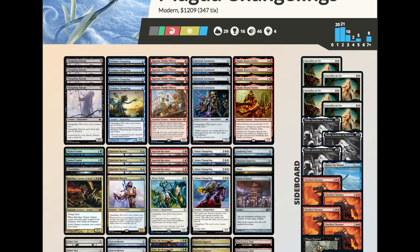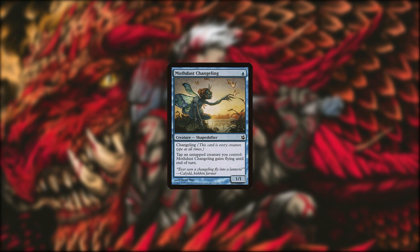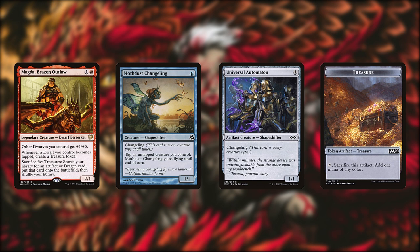Welcome to a guide to every deck in Modern. Today we're looking at Magda Changelings, a combo deck revolving around Magda and her synergy with dwarves to create treasure tokens. Modern is lacking in quality dwarves, which is where Changelings come in. Magda's abilities combine with Changelings to both create treasure tokens and search for creatures, since they're both dragons and dwarves.